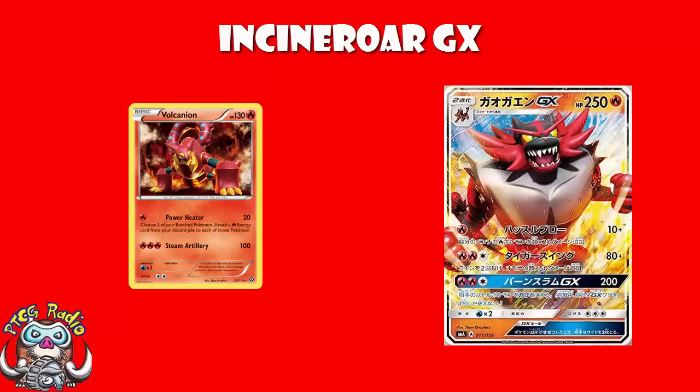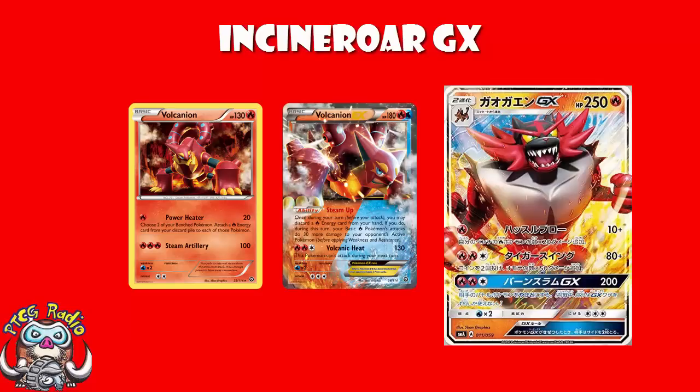So you set up with Baby Volcanion, you play Incineroar, and you hit for really good damage. Most of the game, that first attack Hustle Blow will be fine, but you've always got the Tiger Swing attack which can help you out. And let's not forget Volcanion EX, who can be quite good. He is both Fire and Water type, so in a mirror match he will hit for the Water weakness that most of these Pokémon have. The ability is going to be less good here because it will work for the basic Volcanion but it won't work for the Stage 2 Incineroar. But even so, you can still discard the energy with the ability and recover those energy with Volcanion. It may well be that the basic Litten has a half-decent attack — 10 damage for 1 energy is fairly standard, but you use 3 Steam-Up abilities and now it's 100 for 1 energy.